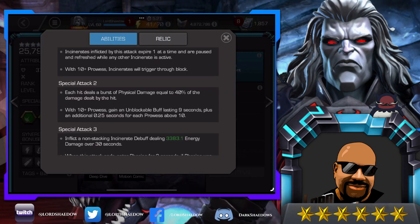Special 2: each hit deals a burst of physical damage equal to 40% of the damage dealt by the hit. With 10 or more prowess, gain an unblockable buff lasting 9 seconds plus an additional 0.25 seconds for each prowess over 10. If you have Tigra, which we usually do, you'll be unblockable. And if they hit you and you lose all your prowess, you're still unblockable for a little bit from the buff.